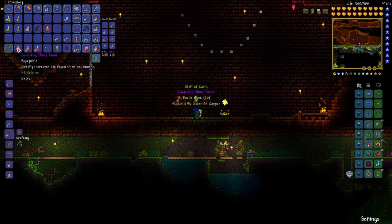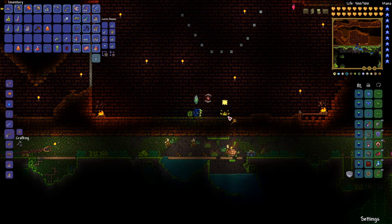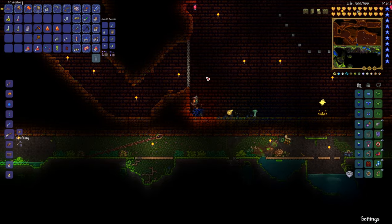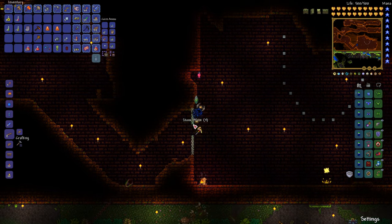Let's get our second set here. Staff of earth summons a powerful boulder — is that going to hurt me? No. Excellent. More than one can be out at a time, and of course another shiny stone. I'm not super excited about any of that. I'll see if I'm going to farm out Golem any more than that, aside from just doing it for the sake of it.